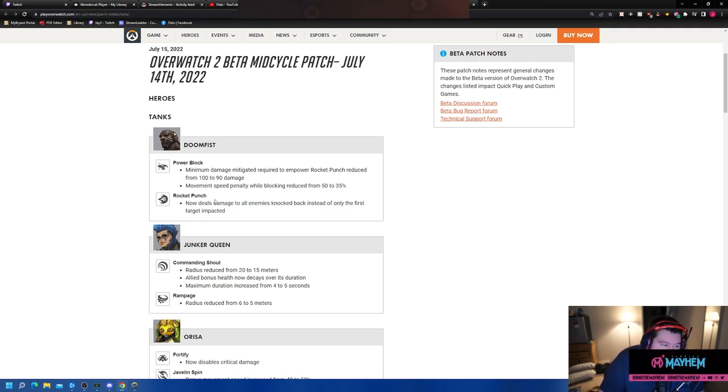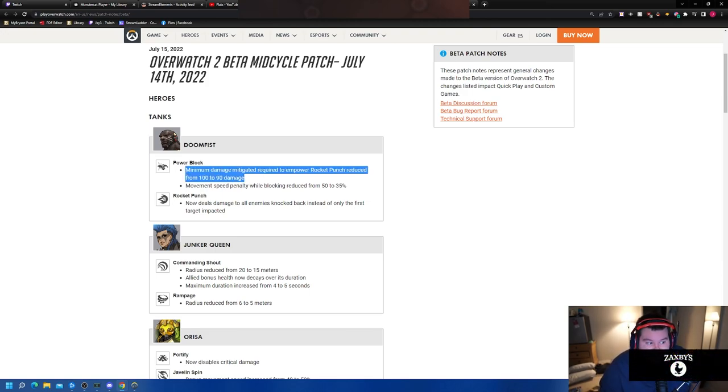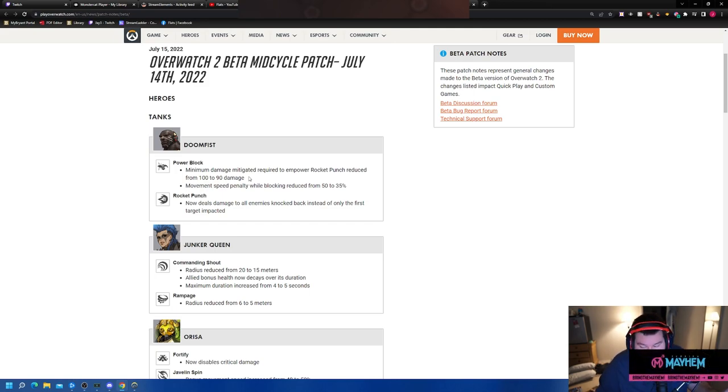Here's the big one: Rocket Punch now deals damage to all enemies knocked back, instead of only the first target impacted. Currently, if you hit multiple targets, only the one you directly hit took damage — everyone else just got knocked back. Now everyone gets damaged, which is big. Combined with getting the empowered punch more often, since it had a larger hitbox and could send more people back at once, instead of only hitting one person and knocking everybody back, you now hit everybody and knock everybody back.